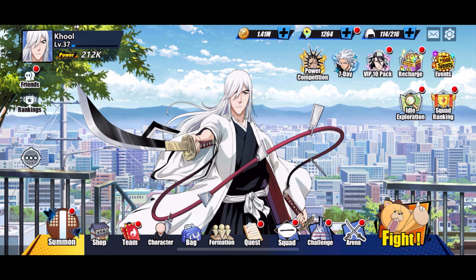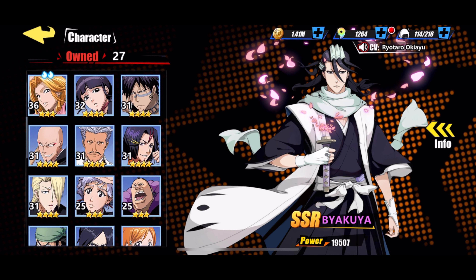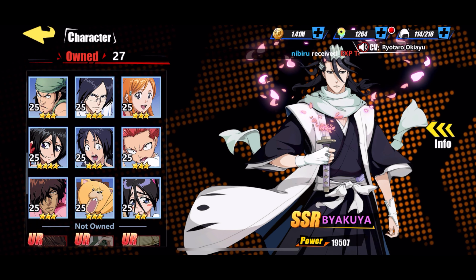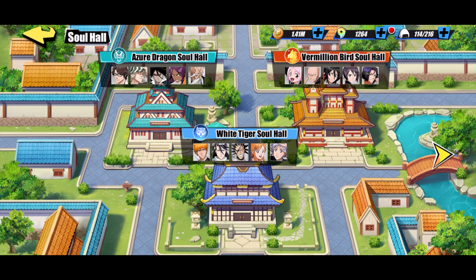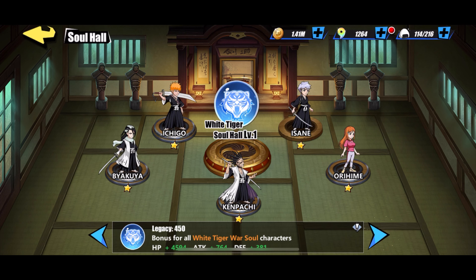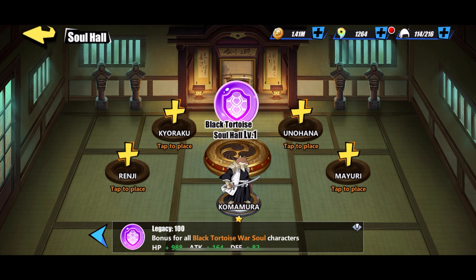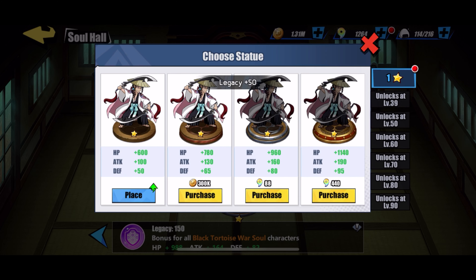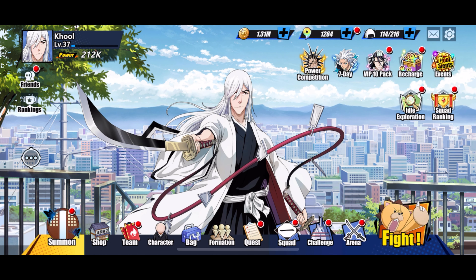The more characters you have, the more your overall power increases. Notice all of them here are blue rarity — that gives you an overall power boost. There's also the Soul Hall where you can buy characters. If I want a character, I can put in like 100k and you see I'm getting points, which gives me an overall boost to my stats.